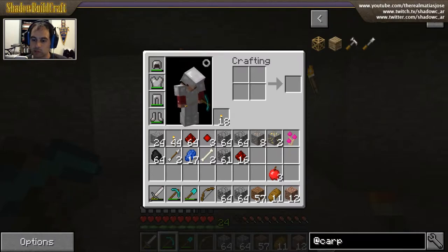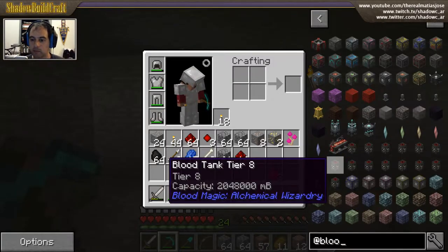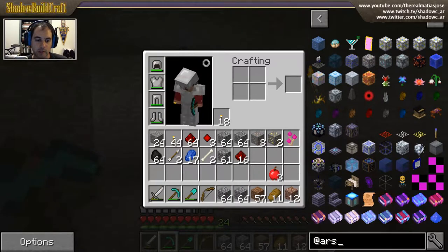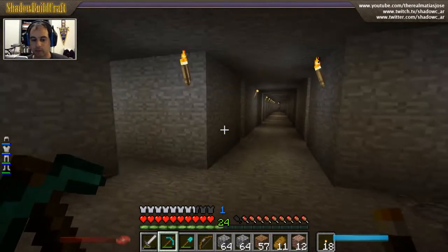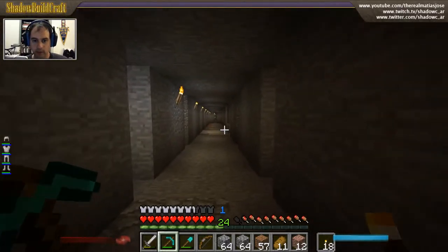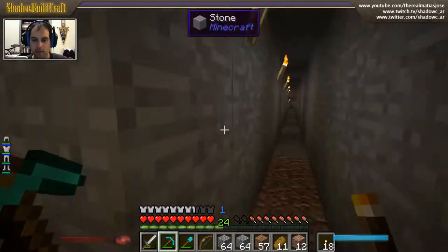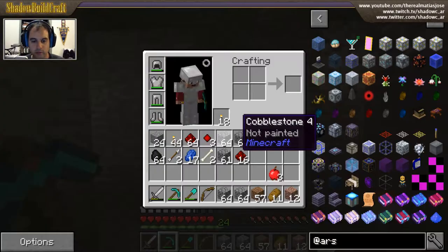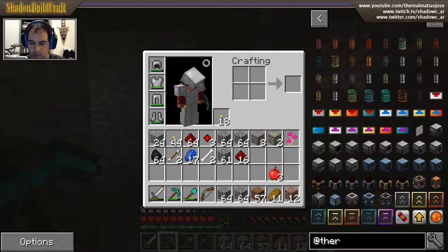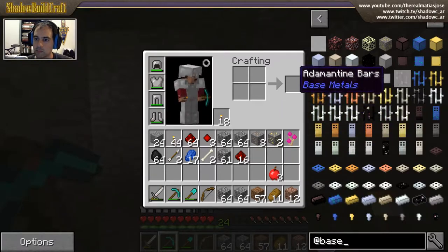I have an alpha version of Carpenter's Blocks - I should check back because I think they made more progress, maybe they're in beta now. I have Blood Magic, I have Ars Magica as you can see from my little hat here - the red and light blue markers. I've been doing some mining. I have Thermal Expansion which is amazing - I think I didn't have it before. I have Ender IO.